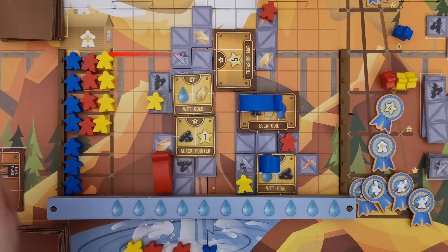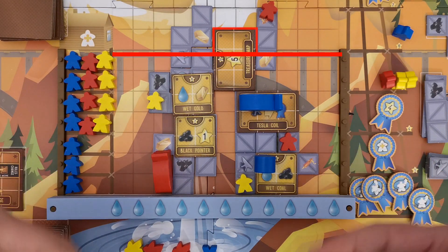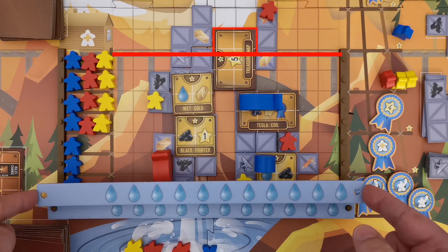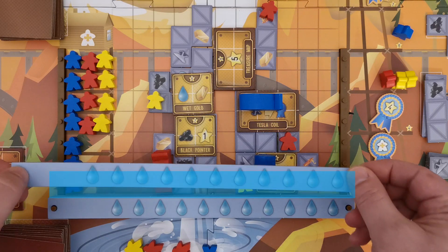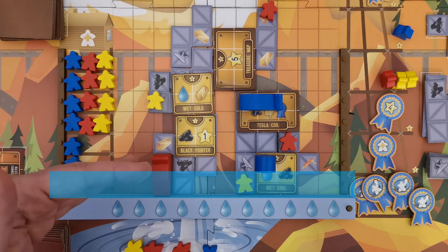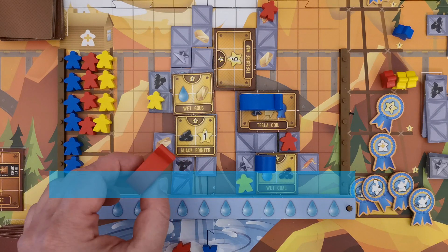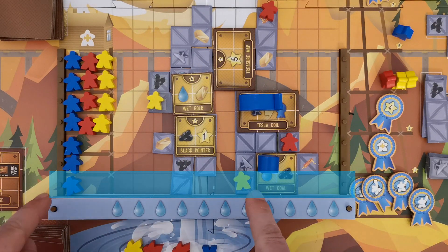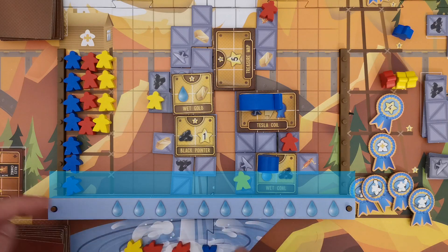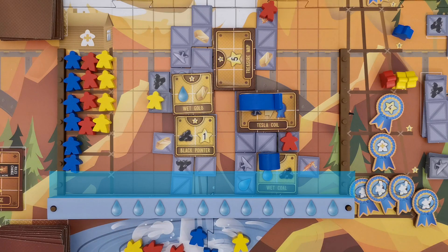However, whenever any part of a new machine is built above a certain row, the mountain becomes more flooded and a new water tile is placed in the next row. If the new tile covers any player's airship, those players take their airships back to their personal boards. If the new tile covers workers located on a scaffold or in the barracks, all those workers are moved to the whirlpool.